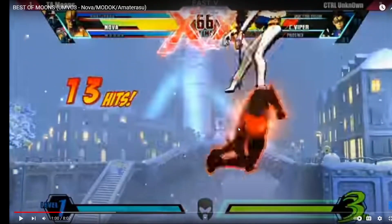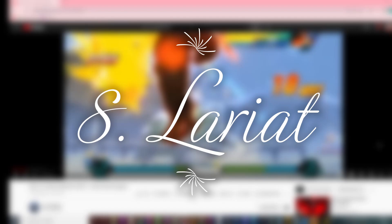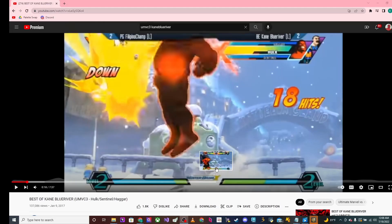As you can see, you can get really, really nasty incomings, and you can also call it as a defensive assist. If someone's jumping in on you, as soon as you see them in the air you backdash a little bit or dash under them, call Cold Star, and it will cover you a lot. That in my opinion makes it number nine.